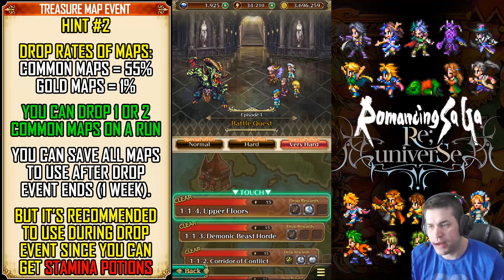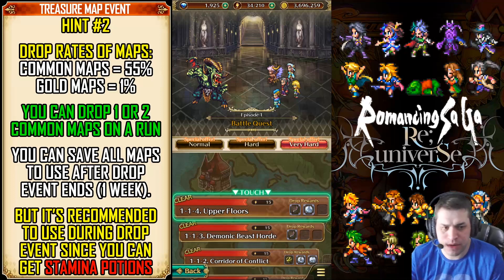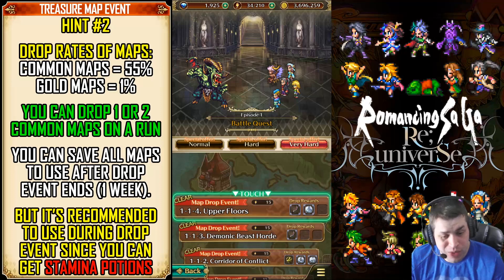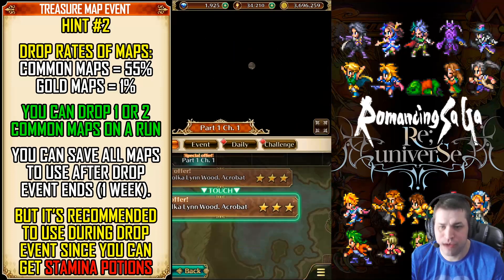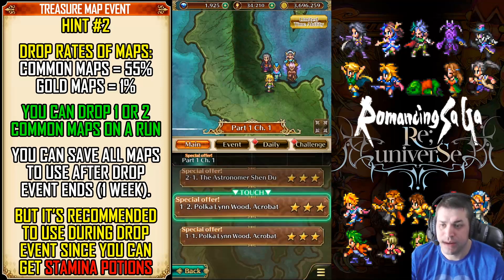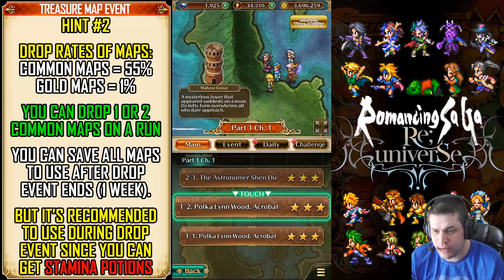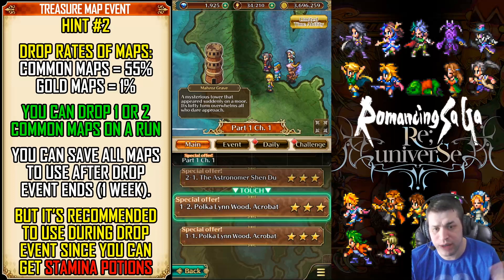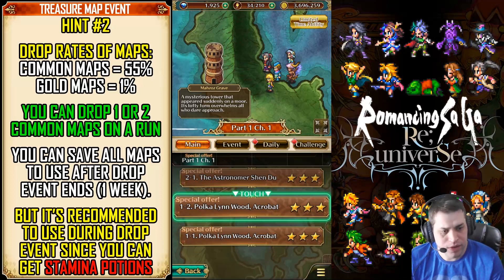So you may be asking, what's the difference between all stages? Because we have lots of stages and they all have different stamina costs. Well, no difference whatsoever — you just have to farm the lowest stage to get the best efficiency. And also: you do not need to use your maps now, but I strongly recommend you doing so, because you can get stamina potions, and more stamina potions will help you farm even more maps and keep the cycle going.